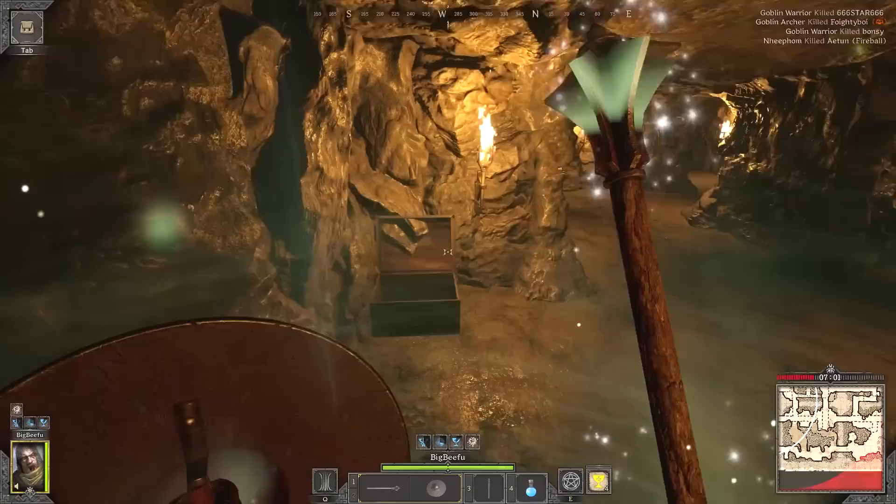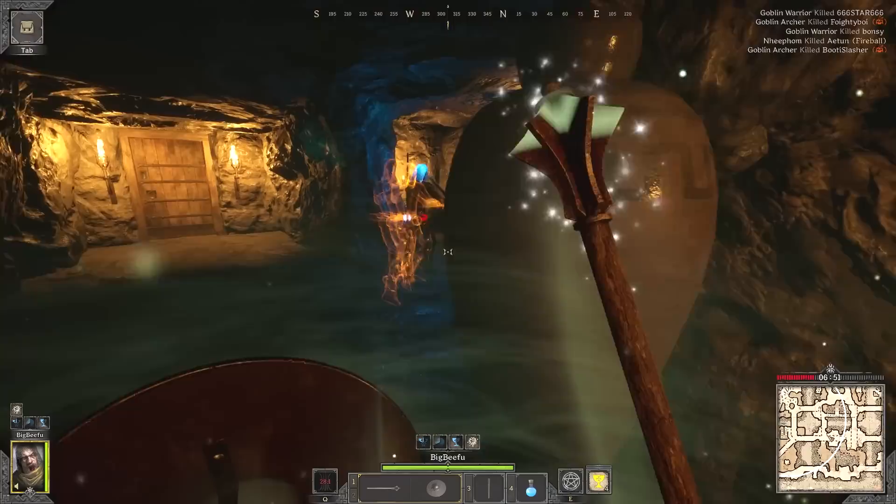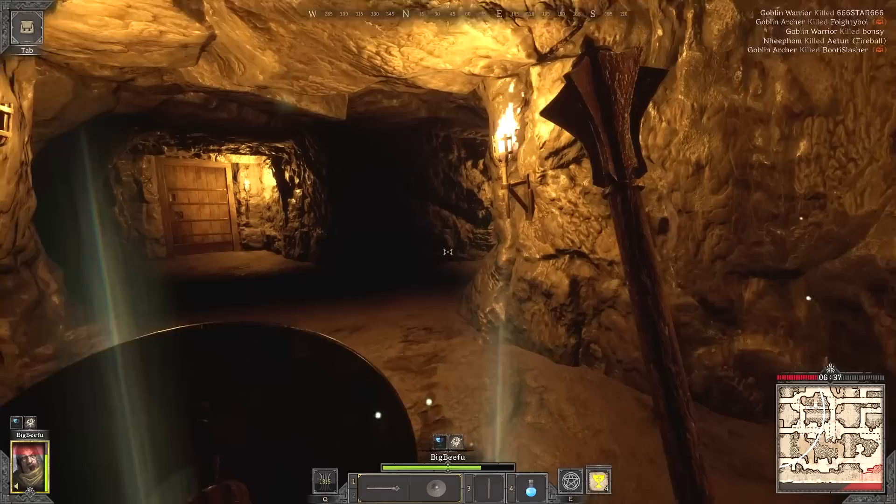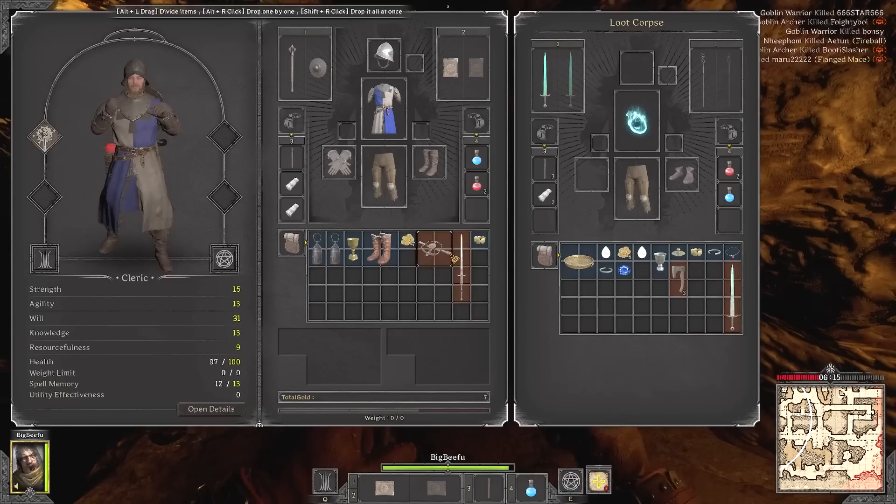I heard another player running around, so I buffed up preemptively and found a wizard without a shirt. Like all my fights, I cast Judgment first to get him low and then charged at him. I was able to sidestep the magic missile and hit him once in the head, but he ran away pretty quickly. After chasing him through the halls, I managed to corner him and land the finishing blow.